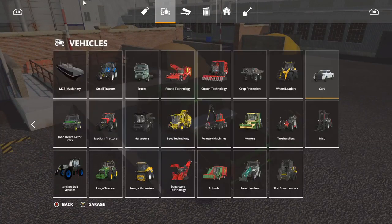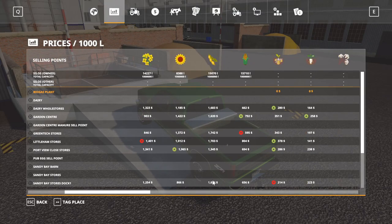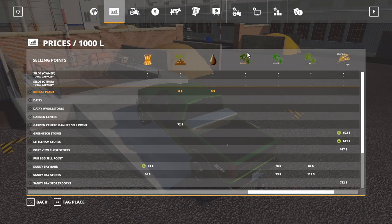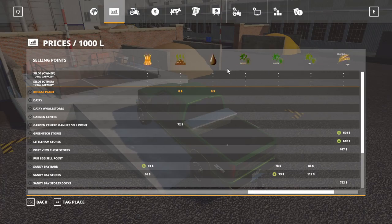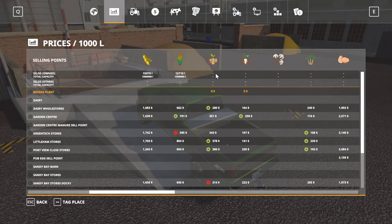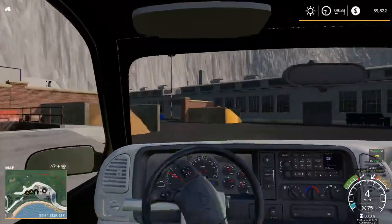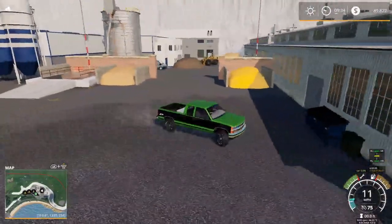Here is one of the sell points — you just kind of back up to it. Let me go over crop types. Here are the sell points and prices, which look pretty normal. I want to look at the crop list here. I'm not sure what some of that stuff is, but there's a quick run-through. Part of me wants to drive in interior view for more immersion.